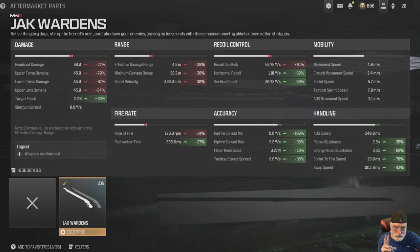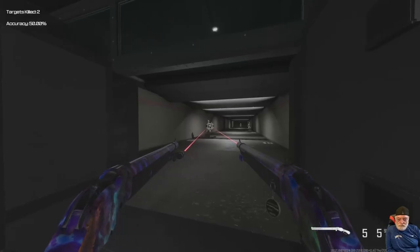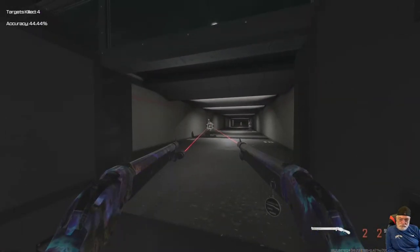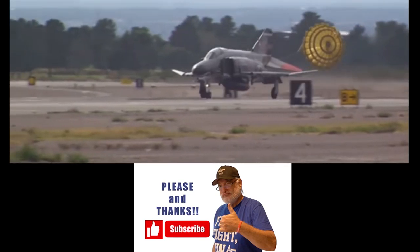The Jack Wardens go to the Lockwood M2, as you can see noted below. Here's what the Lockwood M2 does for you: it looks like it decreases the range, but the empty reload sprint-to-fire is 29 milliseconds. It's an Akimbo marksman rifle. Please like and subscribe. Peace.